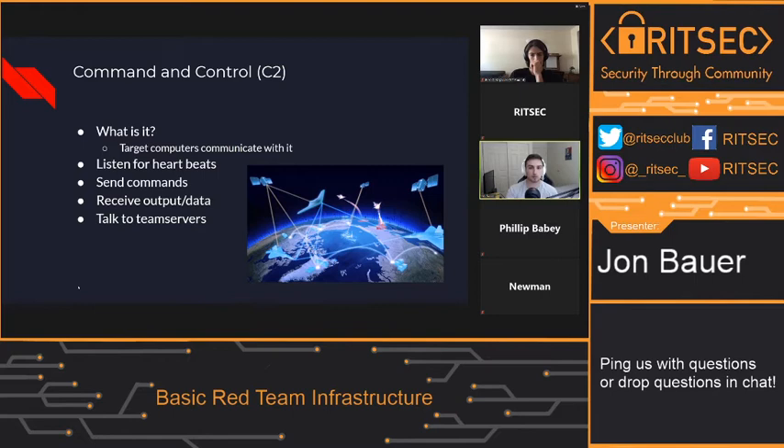Heartbeats are really important. A lot of the time malware will — what we call — beacon out. Beaconing is when the malware, or the implant, talks to the command and control server without actually needing to run a command. It'll just give it a nice check-in, like a 'hey, I'm still alive' type of thing. It could be any kind of network traffic at all, just to know that the malware is still on the system and can still communicate to the C2. This is really key to keeping organization in your whole red team infrastructure. It's very similar to what botnets do — they call out to that server.